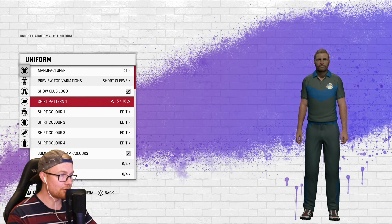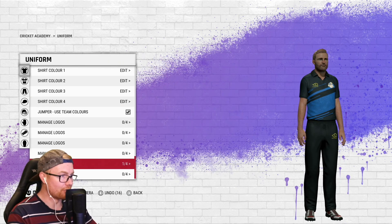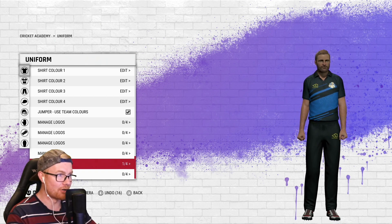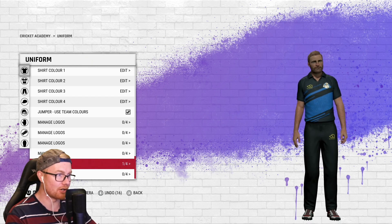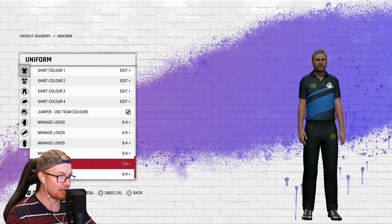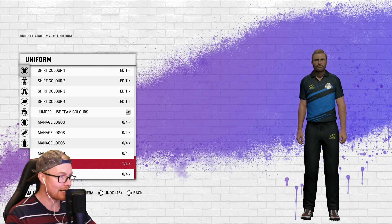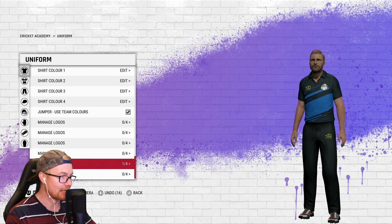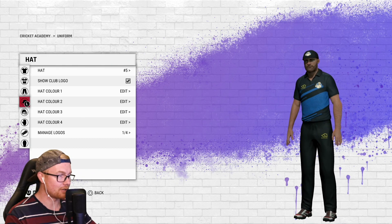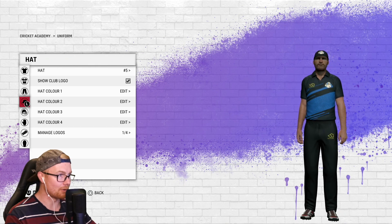Moving on to the uniform — I've been working on this for a while. Downloaded teams also come with their logos, and some include Masuri-sponsored kit, so I'm trying to make it realistic. Taking inspiration from the Black Caps kit as one of the better-looking kits. Here's the Muppet CC uniform — and honestly it doesn't look too shabby at all.